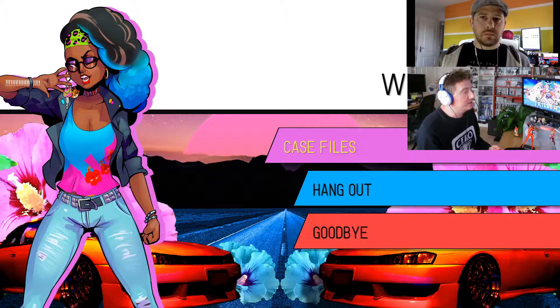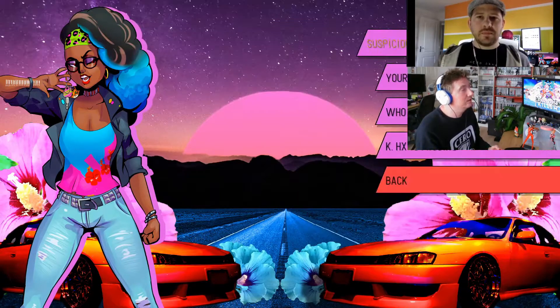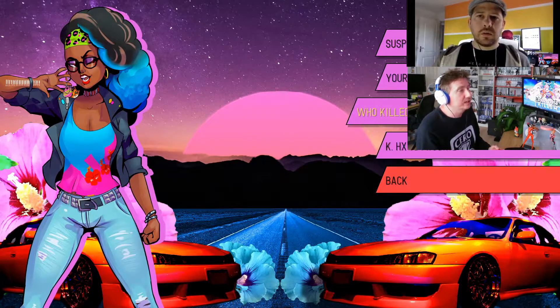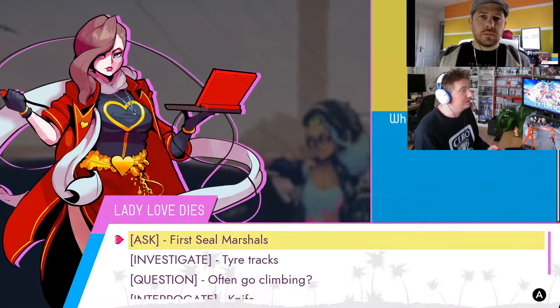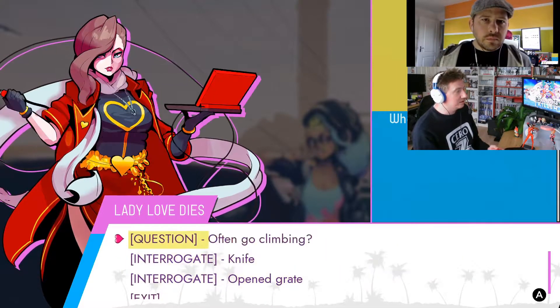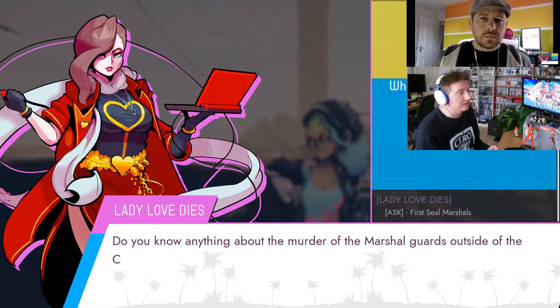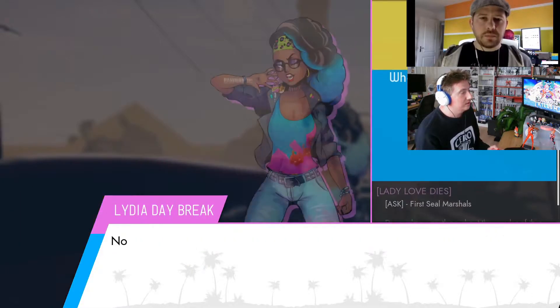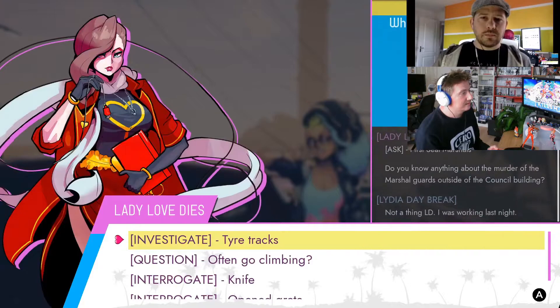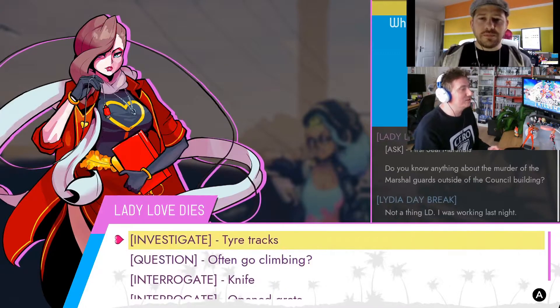When we come to talk to a character we've got a couple of options: we can hang out and get their thoughts on life and everything that's going on, or we can talk to them about case files. There's a bunch of things we could ask — her alibi, or one of the other case files. What we've been investigating is the Holy Seal Marshals, so let's start with a fairly innocuous one: what do you know about these First Seal Marshals? Nothing. Okay, quite abrupt — she hasn't got anything to tell us about that.